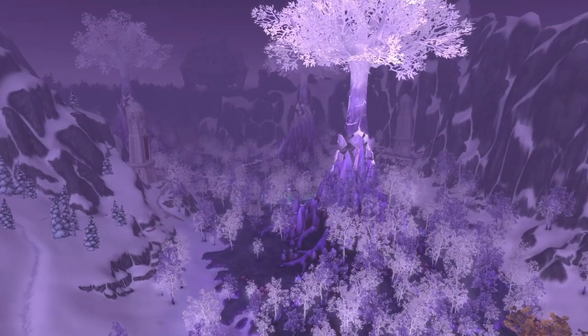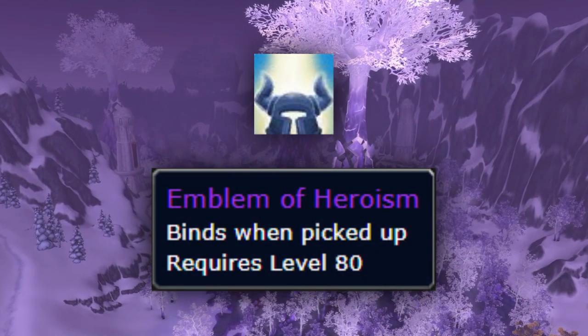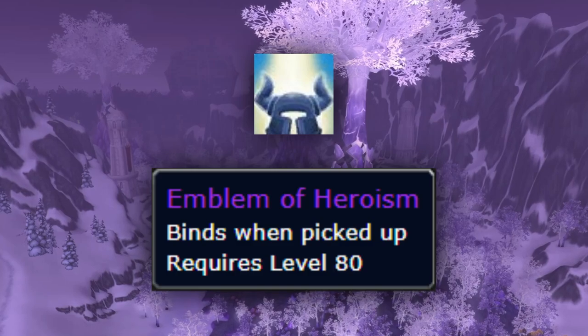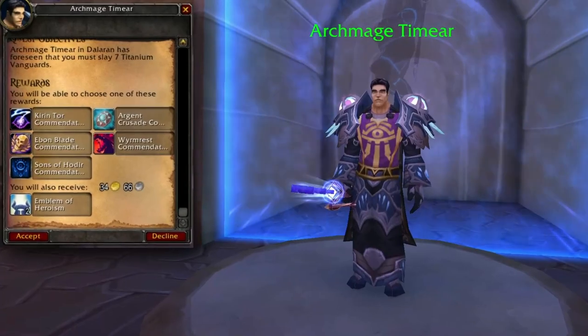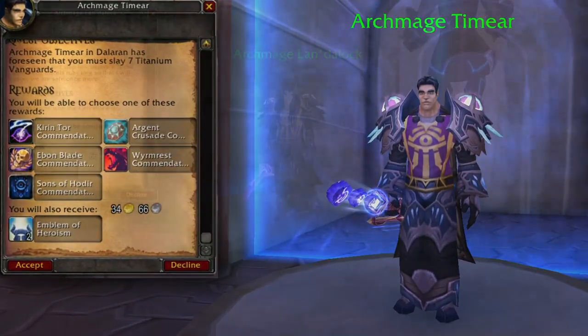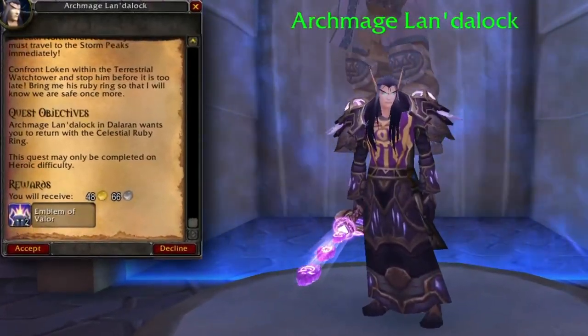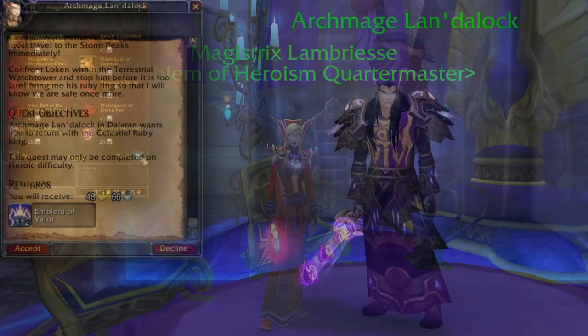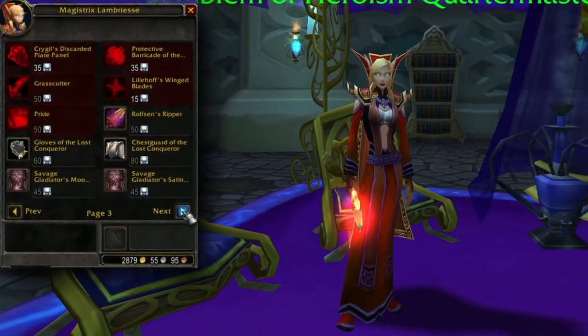I've been asked a ton on stream about what to spend your emblems of heroism on and in what order, so I figured I'd make a quick video on it. For those who might not know, emblems of heroism are Wrath's version of badges of justice. The most popular way to obtain these are by spamming heroics, but you can also get them from open world quests, the heroic daily, or by turning in emblems of valor.